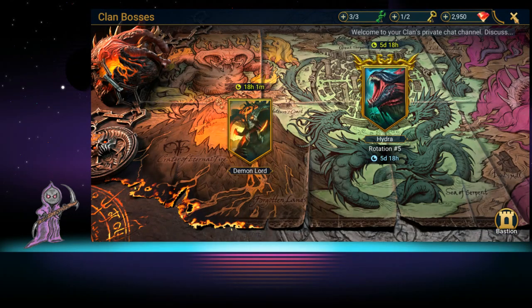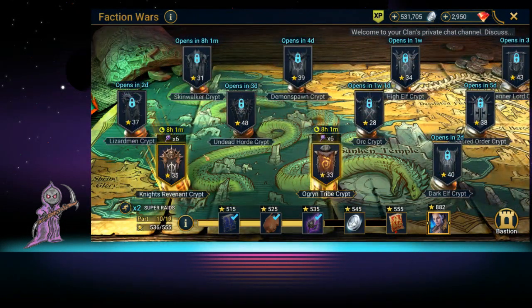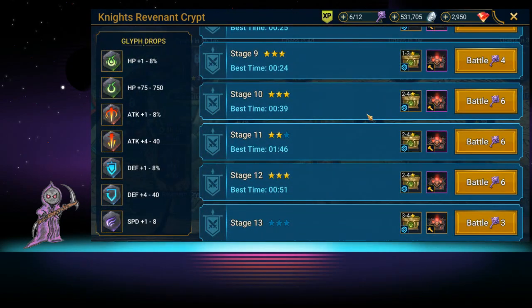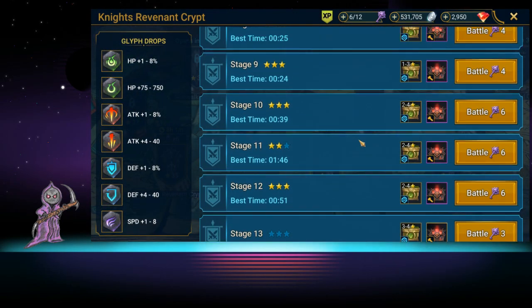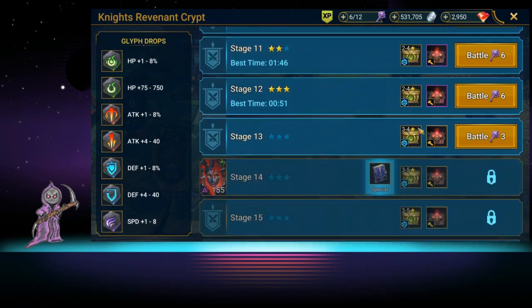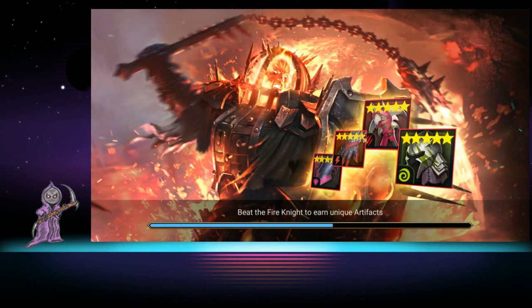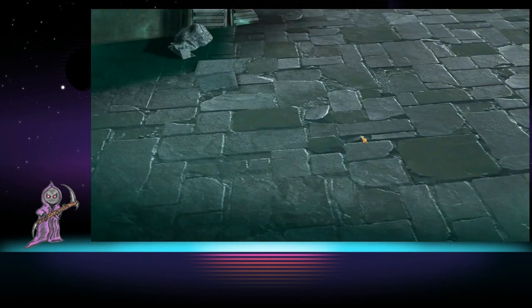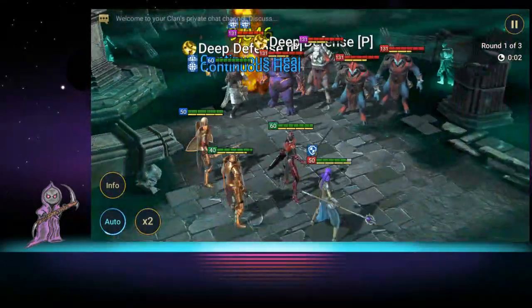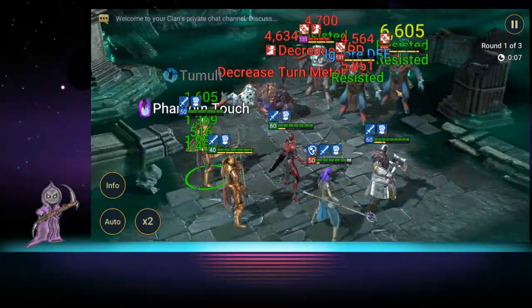That's basically Coffin Smasher. He can also be used in faction wars — he is in the Knight's Revenant faction. Let's see if we have keys and show him there. I haven't gotten too far because I haven't really been building the heroes I'm supposed to use. I have two level 60s — let's try stage 13 and see how it goes.